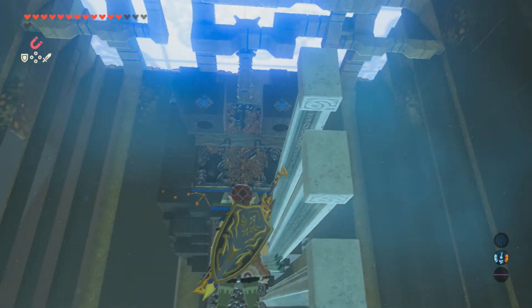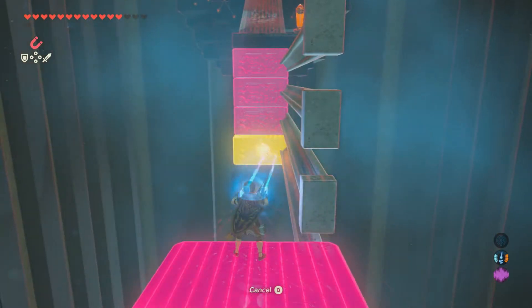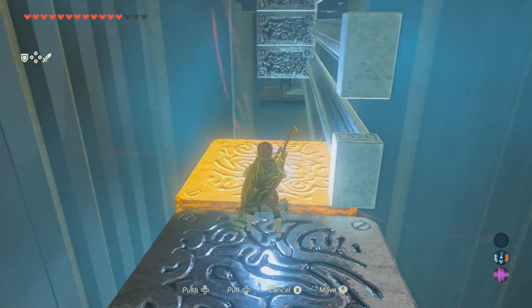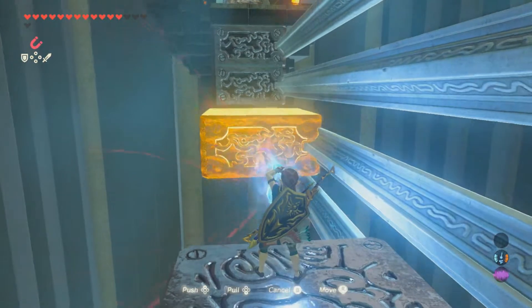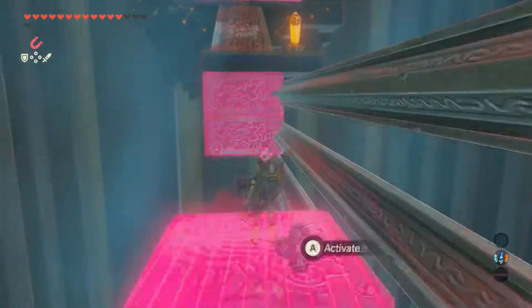You can pretty well see what to do from here — you need to get up top and get through the door. But if you want to get the chest, this is how I did it. There might be an easier way; if you find one, congratulations. If not, this way works just fine. Get these blocks and just make a little stairwell with them.